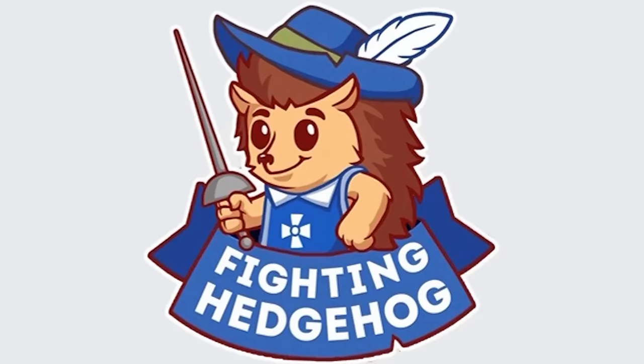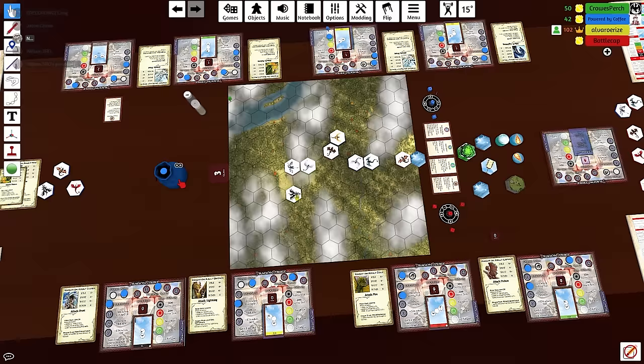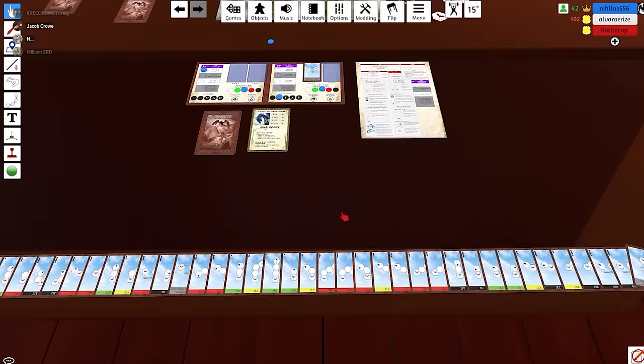It comes to us from Fighting Hedgehog, a small game developer best known for launching the war game Clash of Spears. I've had the chance to test it out, and I especially love the four-player variant. The more dragons throwing elemental breath through the air and trying to maneuver around each other, the better. The mechanics are easy to learn, but with a high skill ceiling as you learn to predict what everyone else is going to do. It's going up on Kickstarter soon, but it has actually been delayed a little bit. Expect it in March or April.